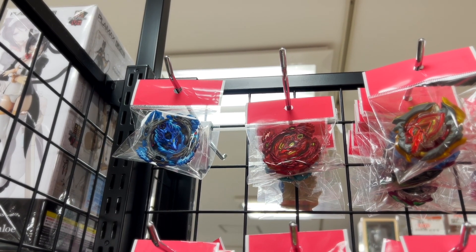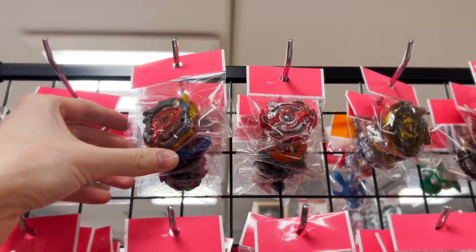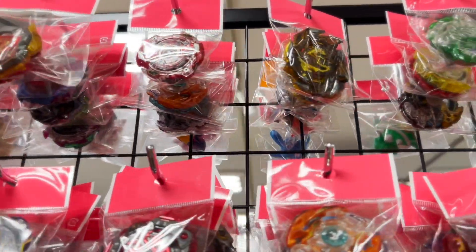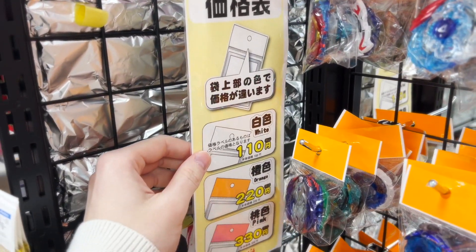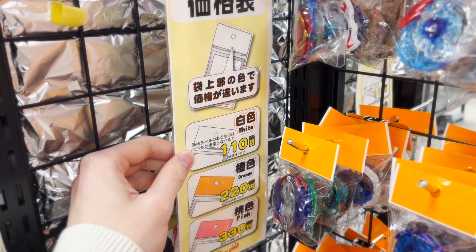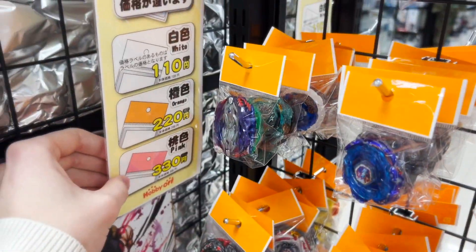Look at this! Luggy Longinus — they have rare colors. They even have random booster beys. That's what makes this place awesome. Zeus! And they're so cheap. As for the price, the white ones are 110 yen — less than a dollar. The orange ones are 220, and the pink ones are 330 yen.